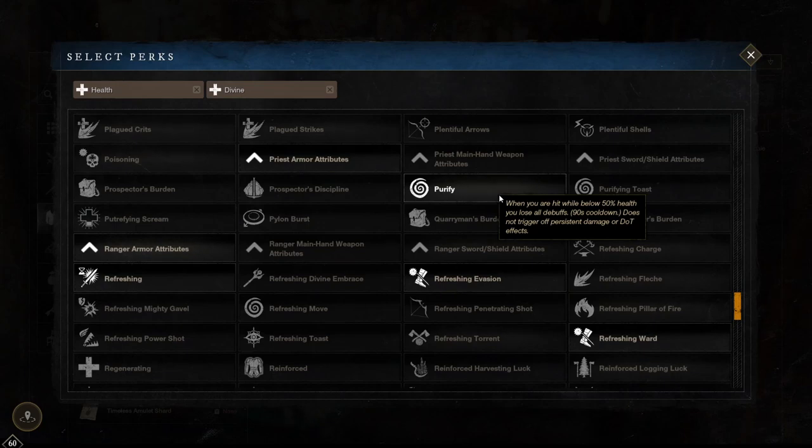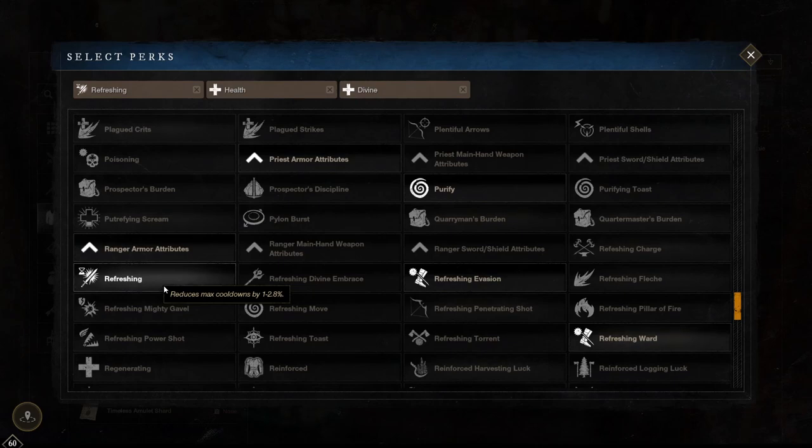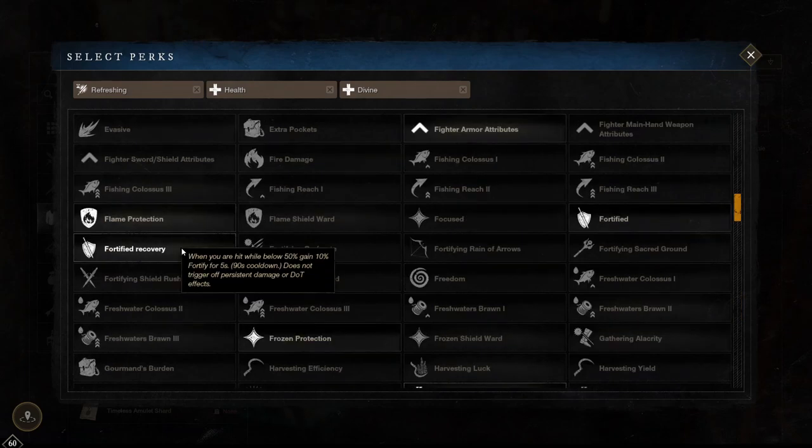Purify makes it so you lose all debuffs when you go below 50% health with a 90 second cooldown — this is absolutely massive for survivability. Refreshing reduces your max cooldowns by 1 to 2.8% meaning you'll do more damage as your abilities come up faster. My honourable mention for amulets is fortified recovery, which gives you a 10% fortify for 5 seconds when you are hit below 50% health on a 90 second cooldown — pretty strong if you're running heavy armour with a lot of health. My preferred setup is health, divine and purify. This gives great survivability and is more optimal if you are in the frontline, though you could swap purify for refreshing if you're using warhammer with a life staff. I use my warhammer generally with a great axe for reference.